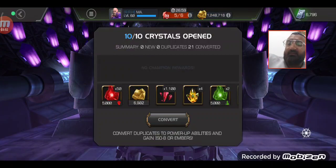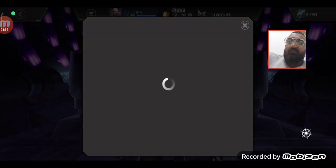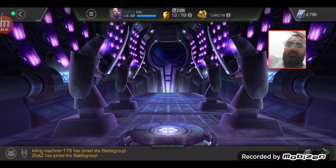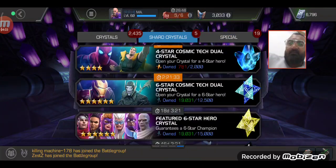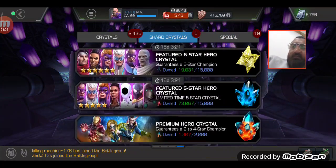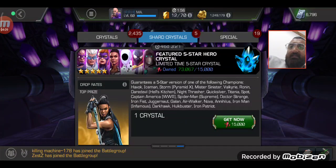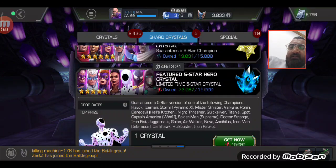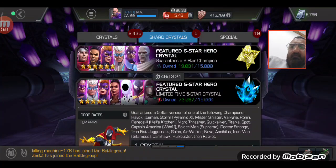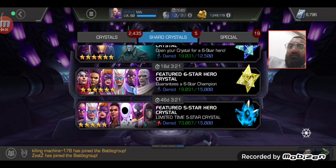That is not what we were expecting. I think that's all for today's video. Let's just see if I can open a feature 5-star or not. Looking at the feature 5-stars — we have all the feature champions from that crystal already, besides Etiana. So I think it would be a waste of units to open those.